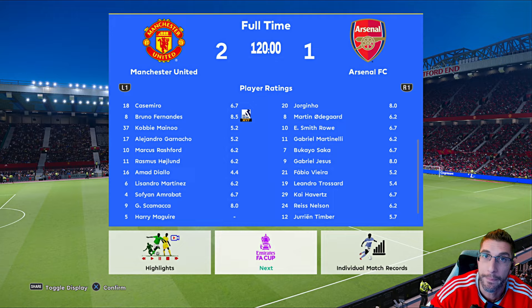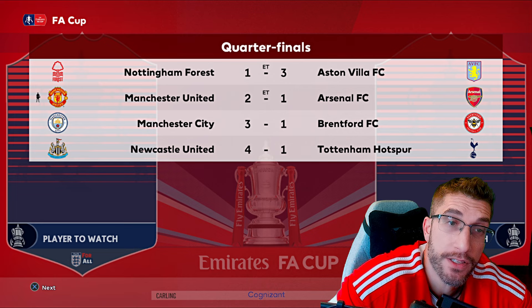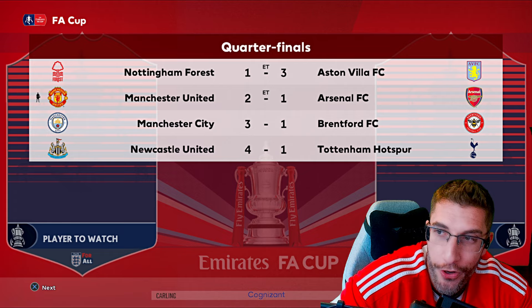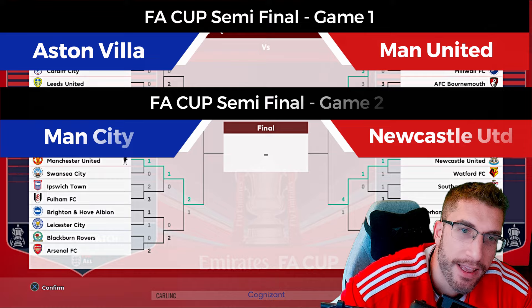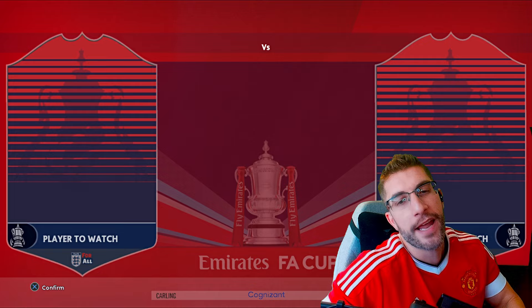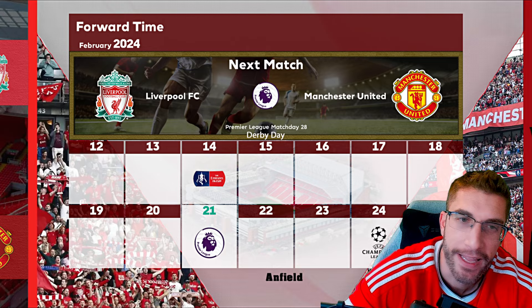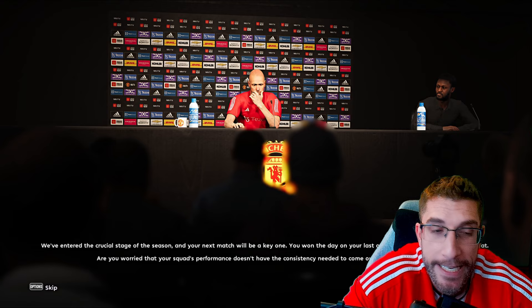Looking at the other FA Cup results: Aston Villa won in extra time against Nottingham Forest. Man City beat Brentford. Newcastle spanked Tottenham four goals to one. So in the semi-final, we're going to take on Aston Villa. Elsewhere it's Man City versus Newcastle — if Man City win, it could be Man City versus Man United in the final, just like real life. That would be funny.